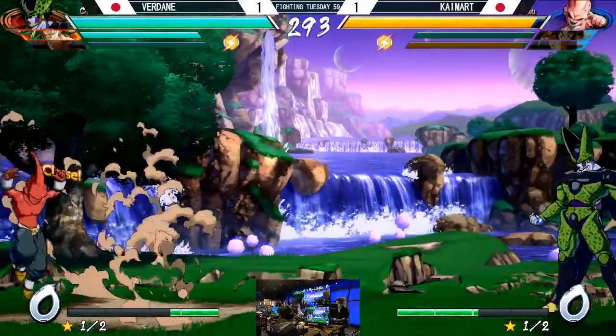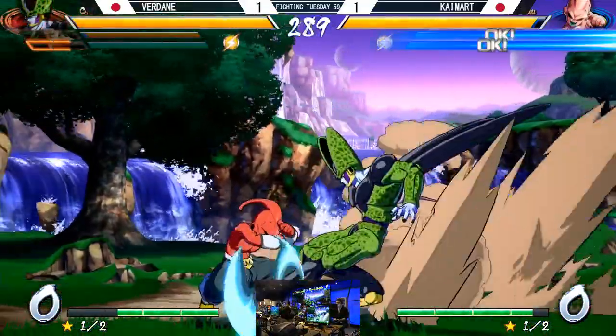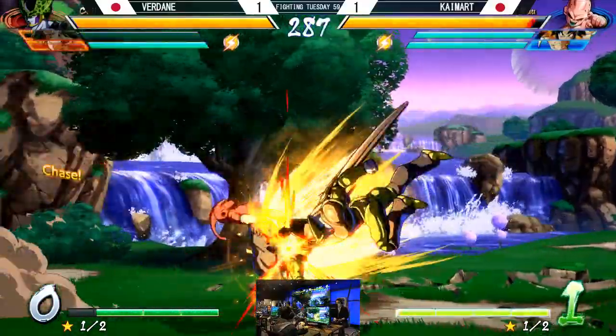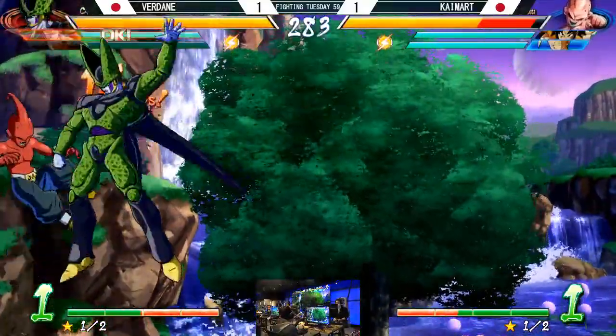Aqua moving on 2-1 over Nekoze. Paka and Abagant are playing right now, so your top four is likely to be: the winner of Paka and Abagant, Aqua, B, and the winner of this set right here.